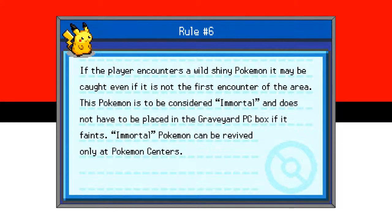Rule number 6: if the player encounters a wild shiny Pokemon, it may be caught even if it is not the first encounter of the area. This Pokemon is to be considered immortal and does not have to be placed in the graveyard PC box even if it faints. Immortal Pokemon can be revived only at Pokemon centers. The odds of encountering a shiny are 1 in 8,192, so they're so rare and coveted that if you find one, it's basically exempt from the death rule.